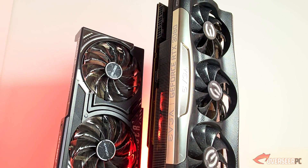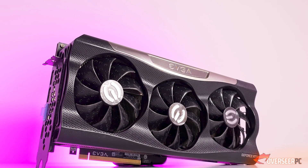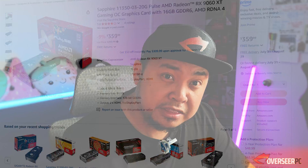You're probably thinking of upgrading your graphics card because it definitely needs an upgrade. You're looking at possibly a used RTX 3080 — two generations old flagship — that's about $360 at eBay. However, you know what's also around that price? AMD's RX 9060 XT 16GB, the latest budget king. So is that card a viable option for you?